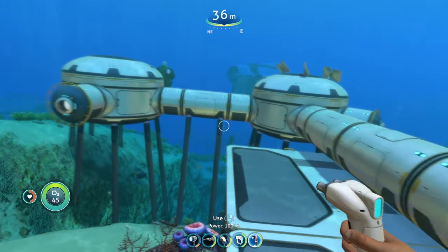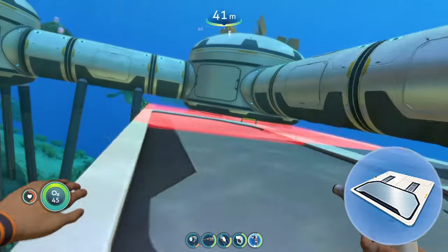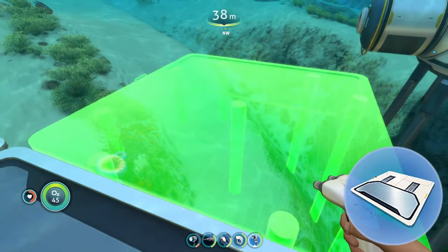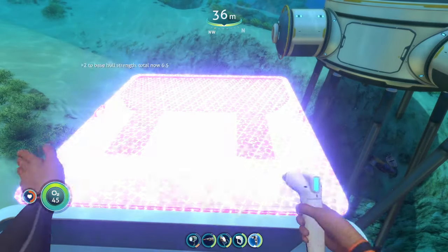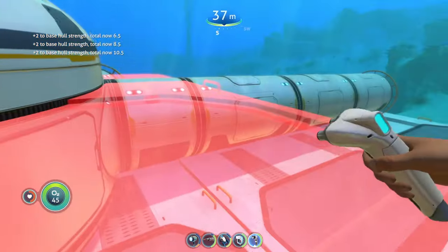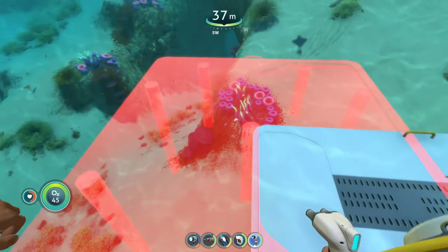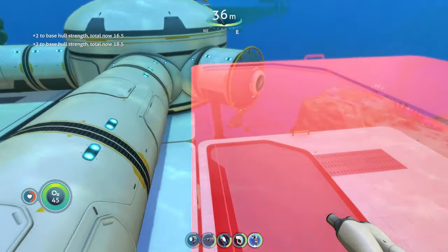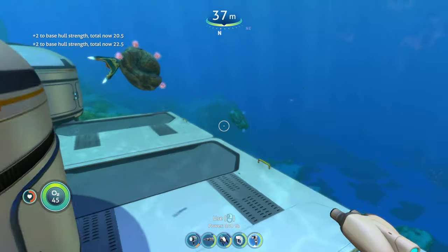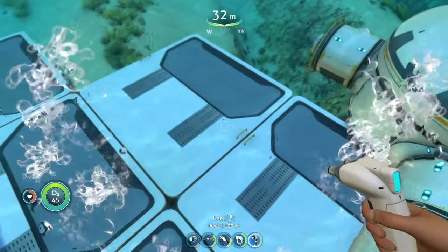The next thing you're going to want, especially if you plan on building a little bigger at the start of the game, is foundations to support your base. Every time you put down a base piece it gives you negative hull integrity, and foundations give you more hull integrity so your base doesn't start flooding. They're just two titanium and two lead, so they're cheap and easy to build.